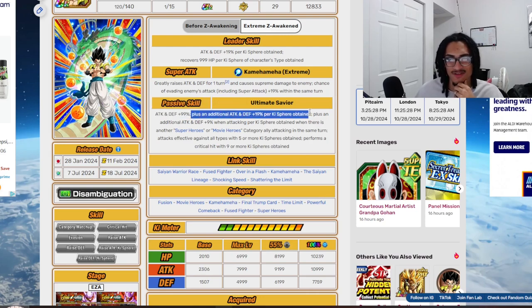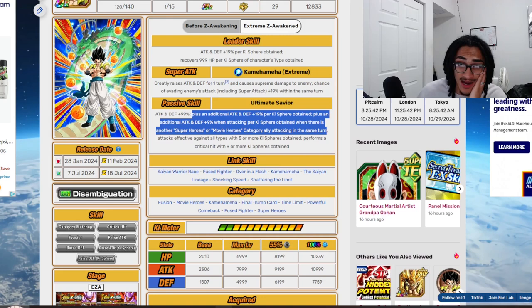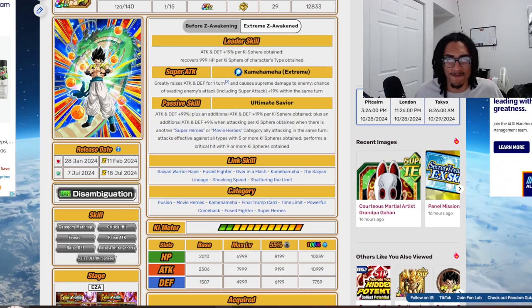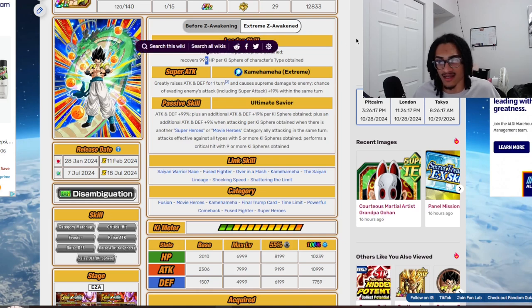He gets 99% attack and defense at the start of turn, 19% attack and defense per Ki sphere obtained, and an additional 9% attack and defense per Ki sphere obtained when attacking where there's another Superheroes or Movie Heroes category attack in the same turn — bringing him up to 28% per Ki sphere with that ally. He's also effective against all types with 5 or more Ki spheres and gets a guaranteed crit with 9 or more. Notice all the nines — 9% here, 19% there, 999 HP — all for the 9th year anniversary.